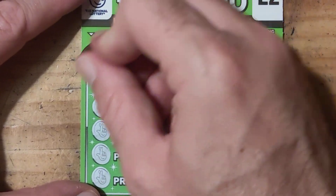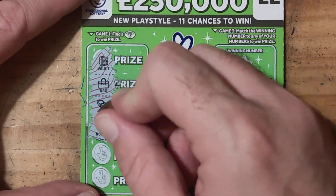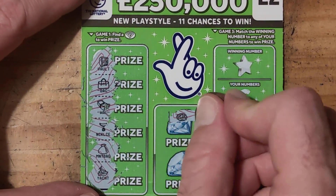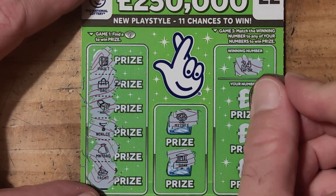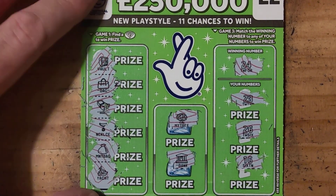We have a bag, wad, necklace, money bag, and a yacht. Some fingers — we have money tree, bank, 24, 23, 26, and 16.